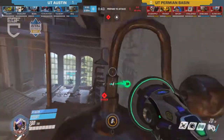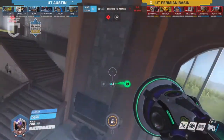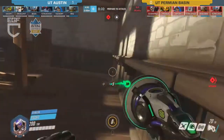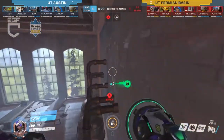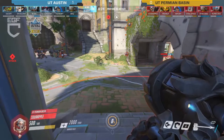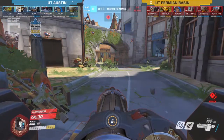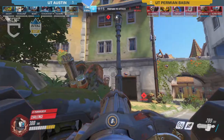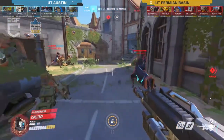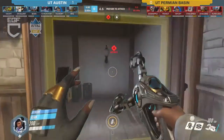I'm so glad that worked out because I was worried they'd get full-held beyond that first point. Let's see what they're able to do on defense — they are going to go fairly standard except with a triple support, Bastion comp here. What are your thoughts on triple supports? If you run a Symmetra then you only need one healer as long as it's an Ana or Lucio for strong healing. People tend to not really favor Symmetra plus two other supports.